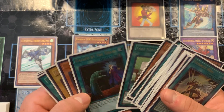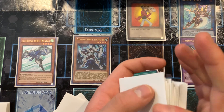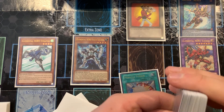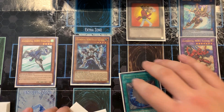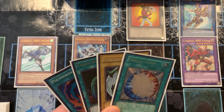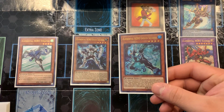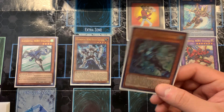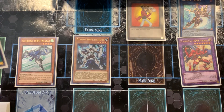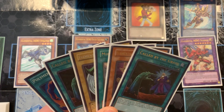I'm only playing one Miracle Fusion because it's searchable and recyclable — that's all you need. Next, Liquid Soldier's effect: when sent to the graveyard by a fusion, you draw two cards. So this is chain link one, Sunrise is chain link two. I draw two cards — one, two.